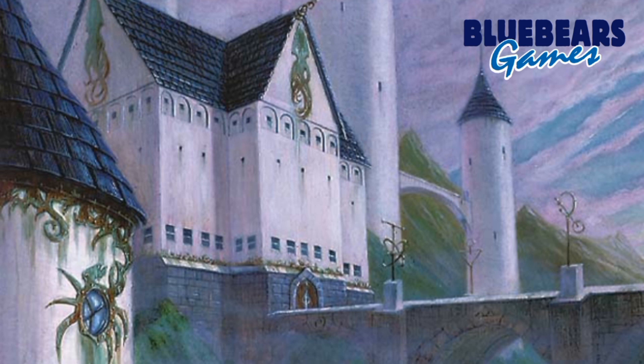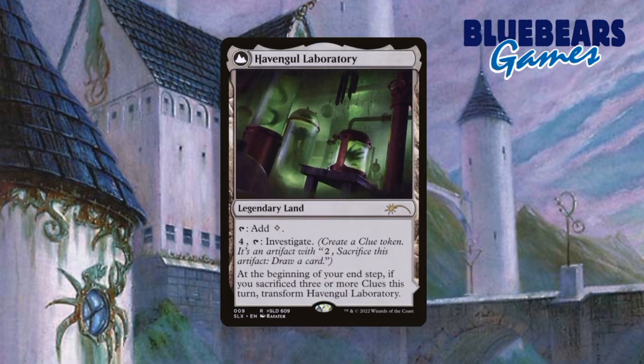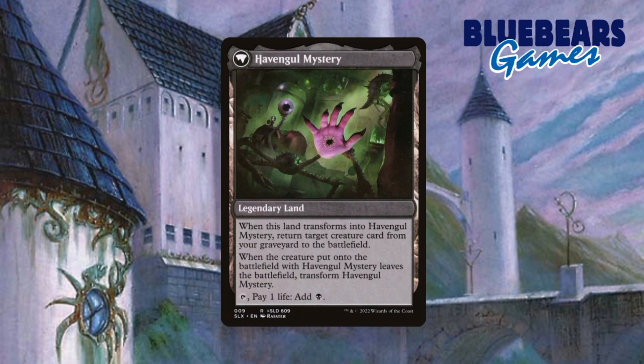First up is a card called Havingul Laboratory, which transforms into Havingul Mystery. The laboratory side creates clue tokens, and if you read Marnius' ability closely, you'll notice that its second ability states that when a token is created — and it does not specify what type — so any token created will trigger the ability and you will draw a card. Then when you eventually flip it to the mystery side, you get some graveyard recursion of creatures that could get you back a key piece that may have been removed from the battlefield. Since the sub-theme I want for this deck is aristocrats, things will die and you will want them back, so having the ability to do so repeatedly makes this a great choice.